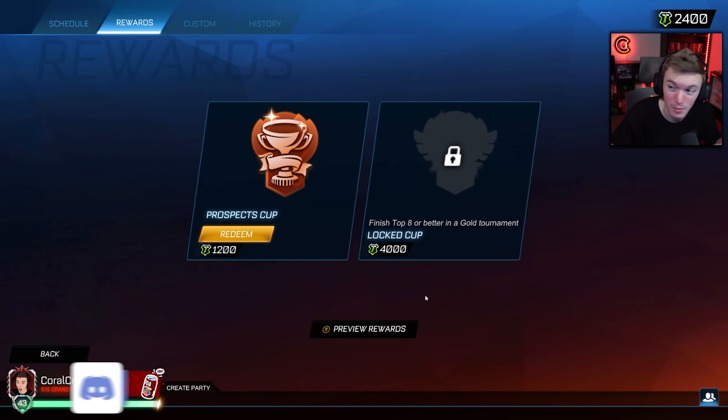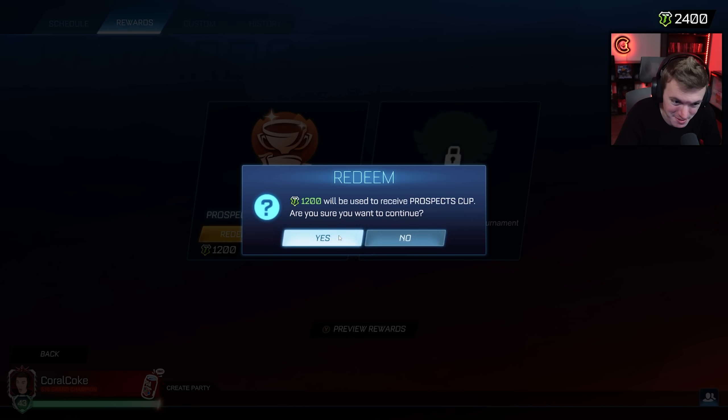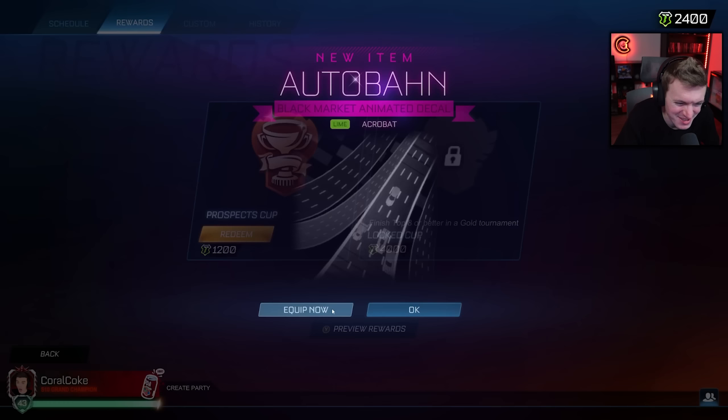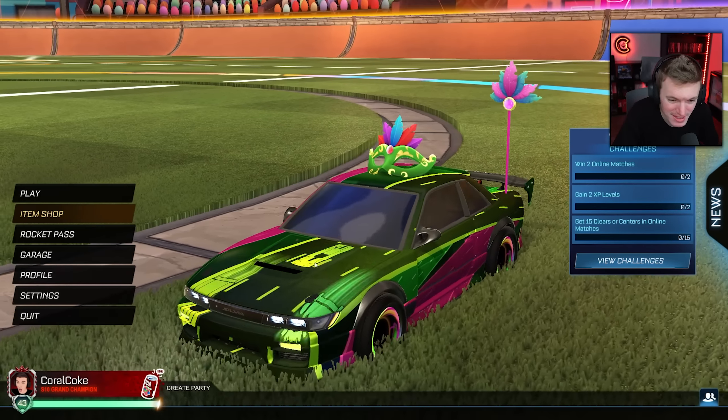We're doing our very first tournament opening today, but I actually haven't played in any tournaments, so we're going to use a special mod that allows us to open tournament cups even though we only have 2,400 credits, because those 2,400 credits are fake. If I open this, I don't lose any tournament credits. I can do tournament openings without spending any credits.